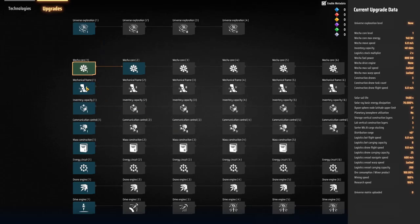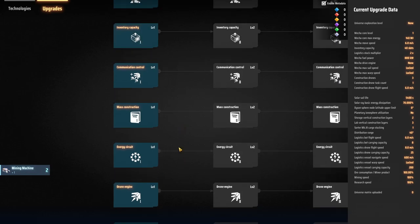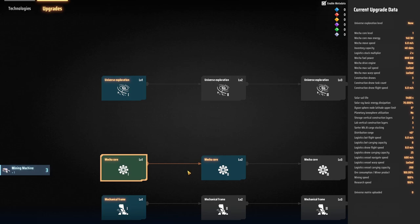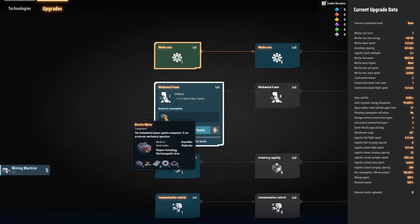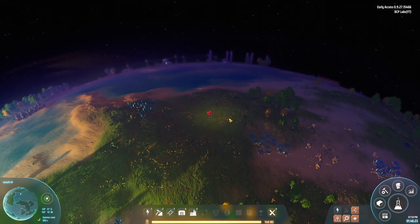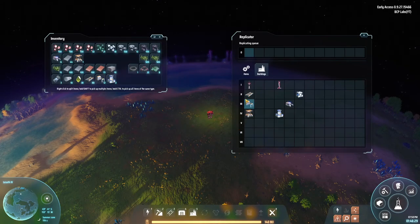Let's actually look at our technology tree. I want to look at the operating suit — mech speed, mech flight. I think we actually fly to other planets using the mech itself, which is kind of interesting. Let's see what we've got — did we unlock the assembler yet? Yeah, we did.